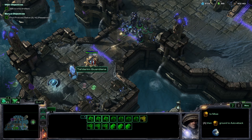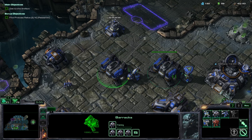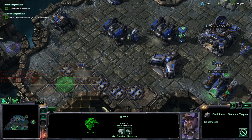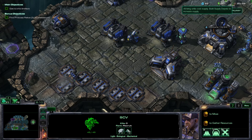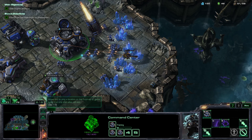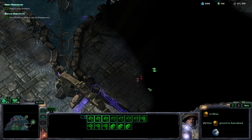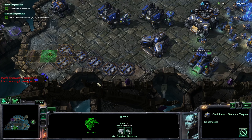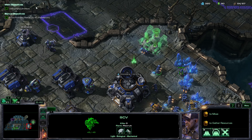Go ahead and get me that thingamajig right away. I will need two additional of these guys — pop down another supply depot. Go ahead and harvest the thingamajigs — I'm not paying you to just chill out, I'm paying you to harvest things. Okay nice, the medics are inbound. Let's actually go ahead and pull three of these guys.